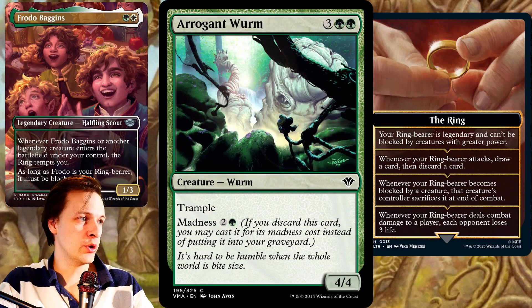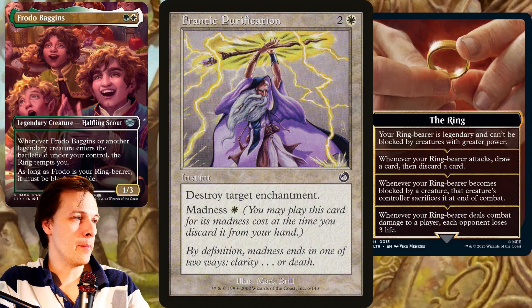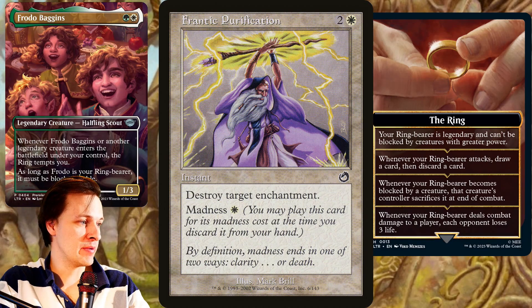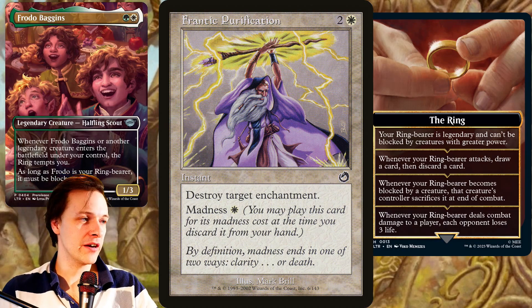We also have things like Arrogant Wurm — a five mana 4/4 with trample and madness. If you discard it, you may cast it for its madness cost instead of putting it into your graveyard. There's even a white madness card: Frantic Purification, which destroys target enchantment for only one white mana via its madness cost — you may play it for that cost anytime you discard it. So there is something here with the discard synergy.